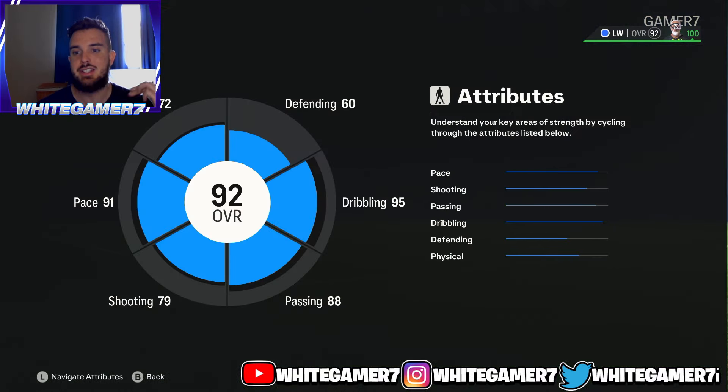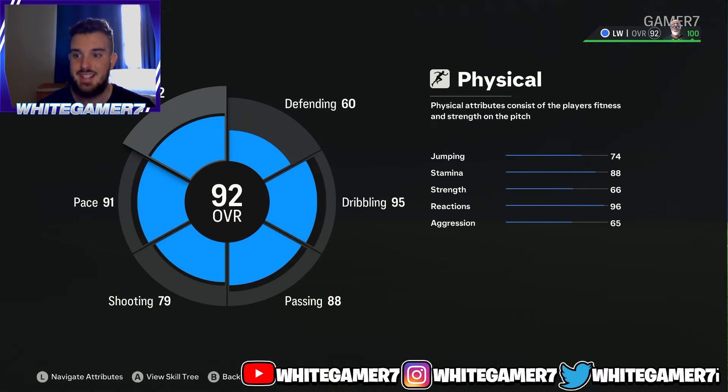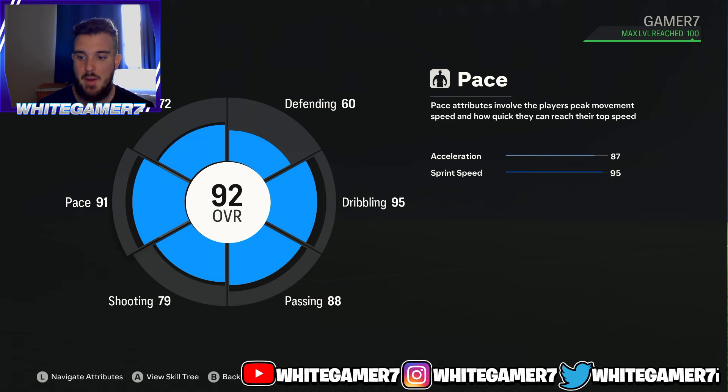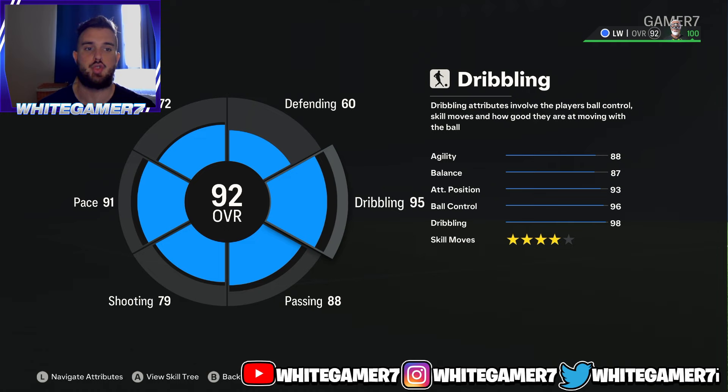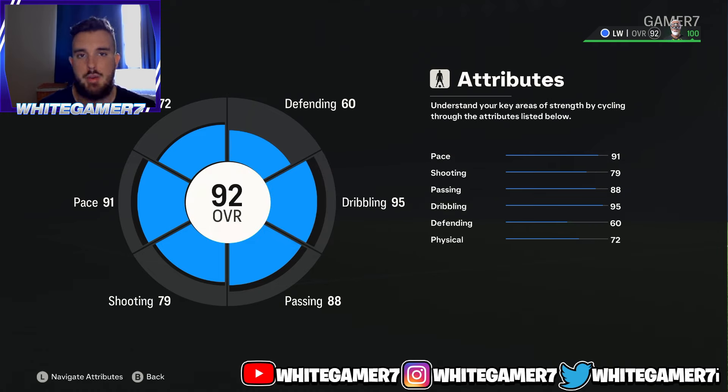Backing out, ladies and gentlemen — you're going to be a 92 rated winger: 72 physical, 91 pace, 79 shooting, 88 passing, and 95 dribbling. This is the max rated winger build you can use in EAFC 24 clubs. Make sure you drop a like, comment below your opinions on this build, and subscribe if you're new to the channel. I'll catch you guys next time.